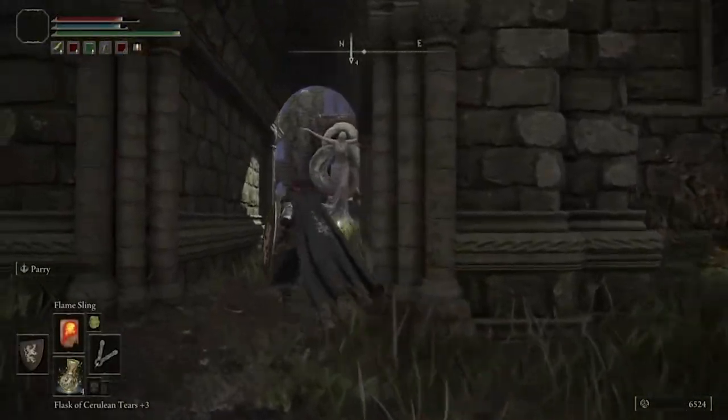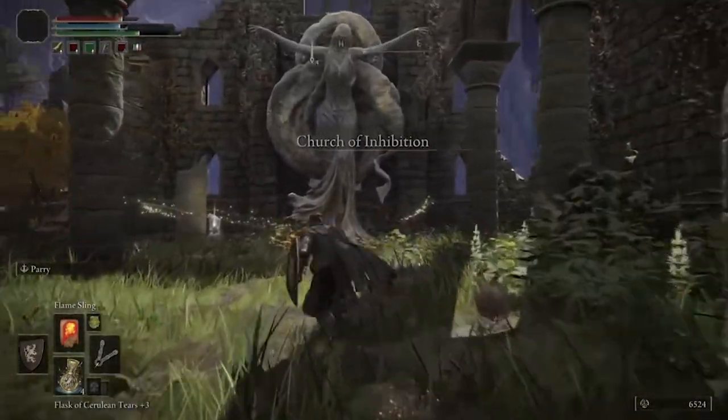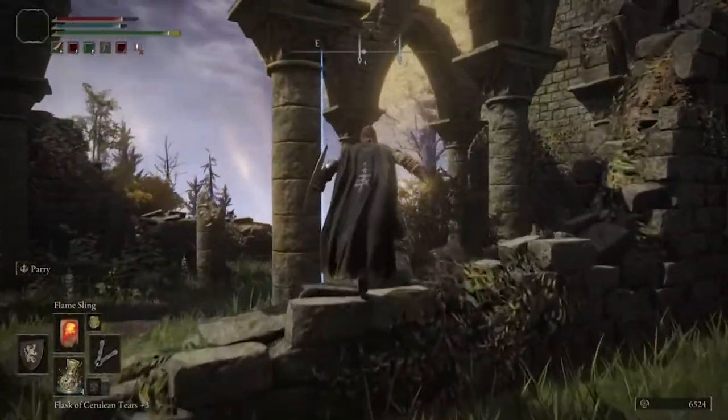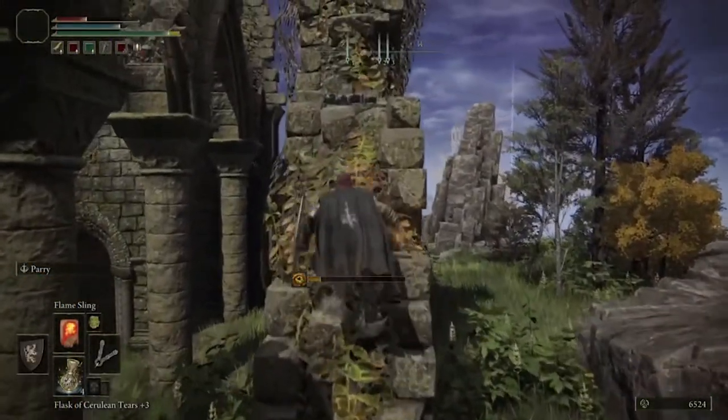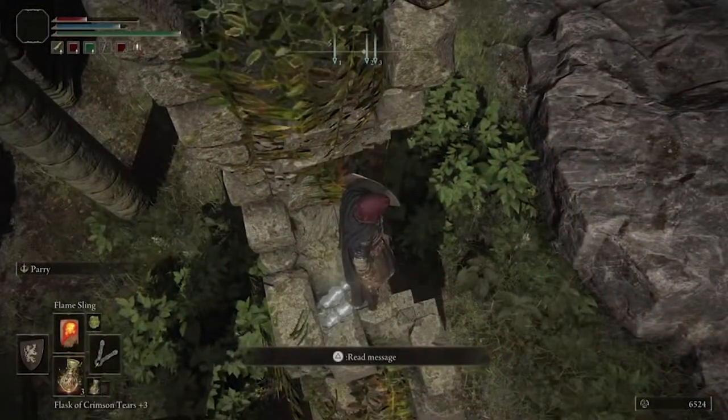And once you run into the church, you're going to turn left and there's this little broken wall off to the side, almost like a staircase because you can sort of jump your way up it. Just simply jump your way all the way to the top of it and stand at the very top.